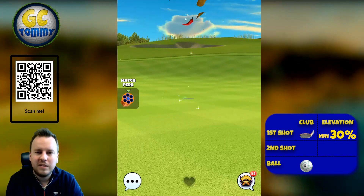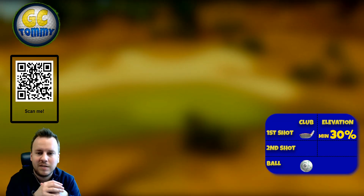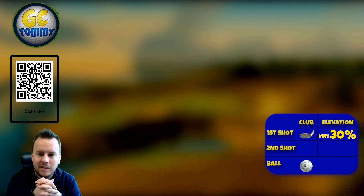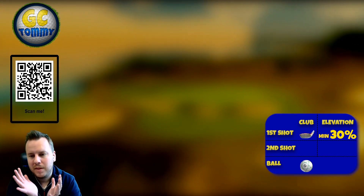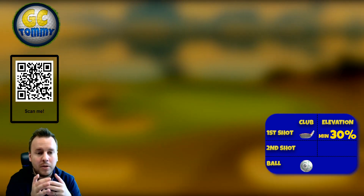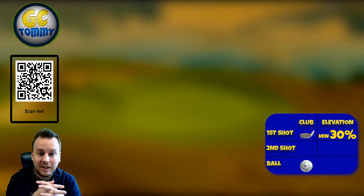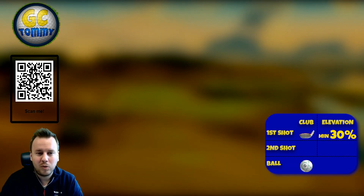We're bouncing into the rough using minimum distance with a 30% elevation adjustment, and whatever backspin is needed to hold the ball guideline, plus two right spin to move as far from the rough line as possible. Hole number two — it's a tricky par three, as all the par threes of Waterfield Sands are, but this is definitely the one where I believe we'll see the most hole-in-one opportunities.